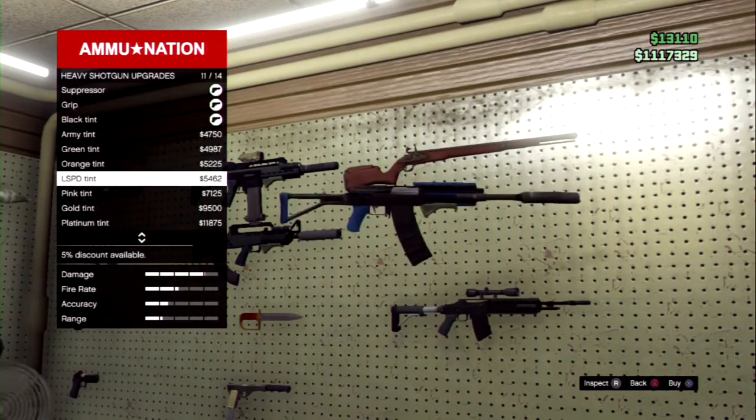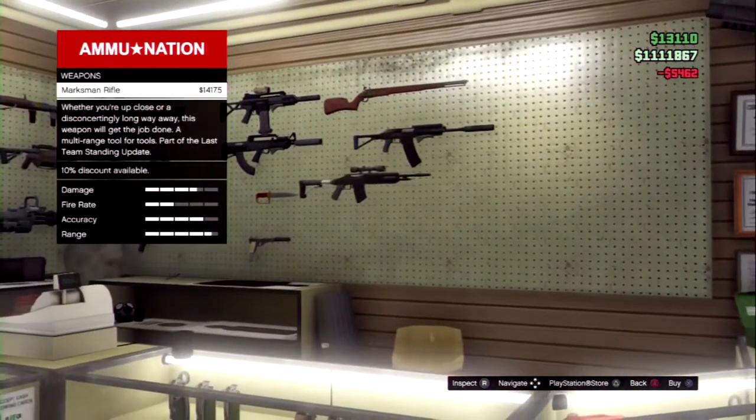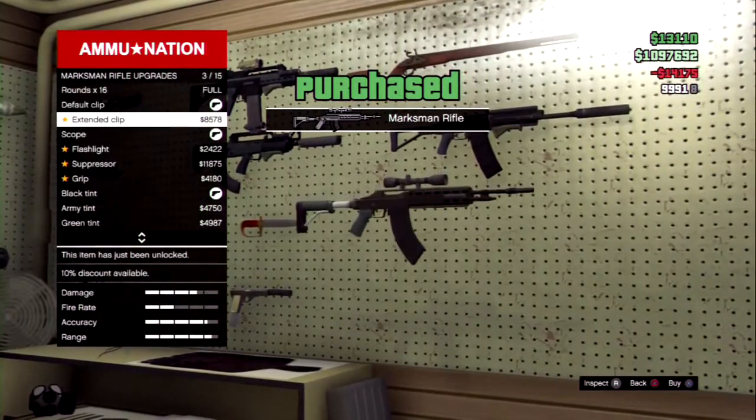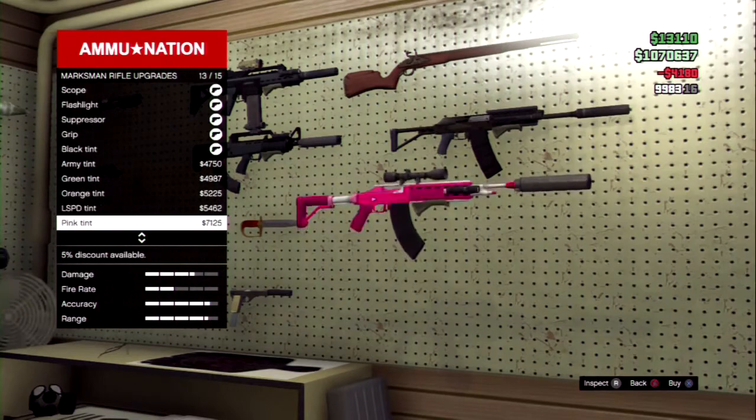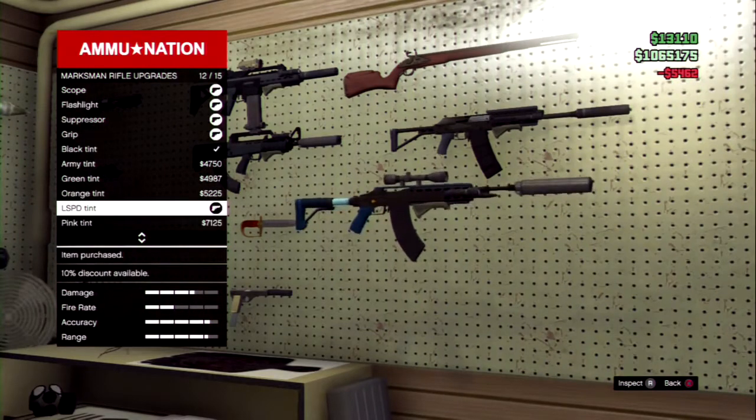The second weapon is a new rifle named the Markswoman Rifle. This new weapon is $40,000 and it has 16 bullet rounds. You can also put up 4 upgrades on it and a cool tint.